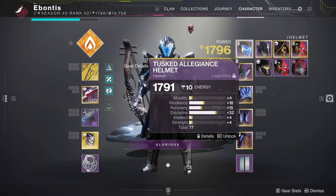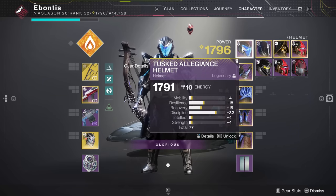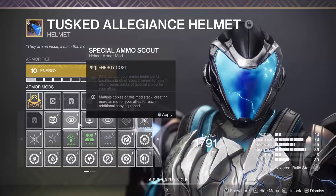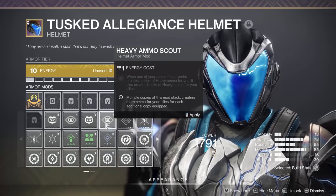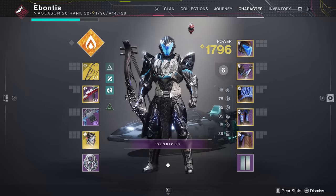The next good change is Armor Affinity — it doesn't exist anymore. Armor used to have a type: Solar Energy, Arc Energy, or Void. If it was a Solar piece with 10 energy, the mods available were only Neutral or Solar mods. Now, if something slots into your helmet, you can see all mods and pick any of them — which is beautiful.